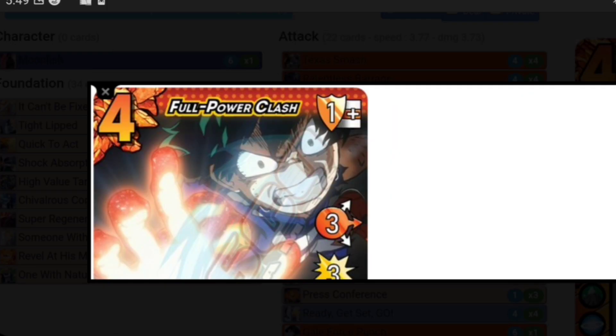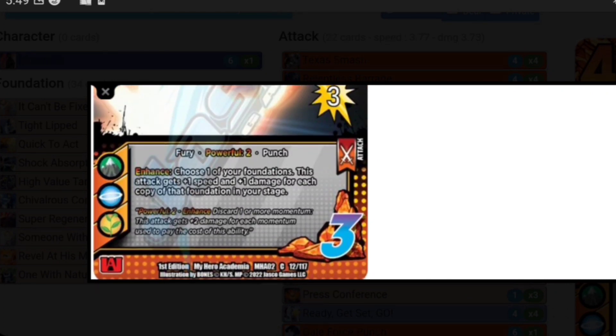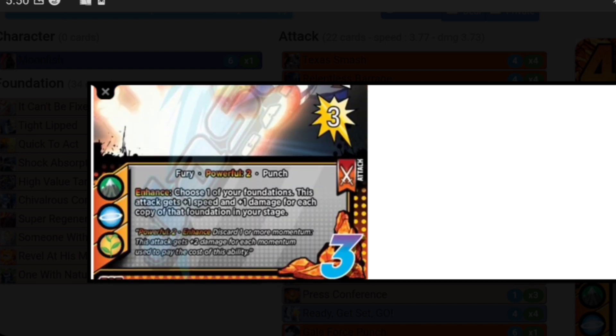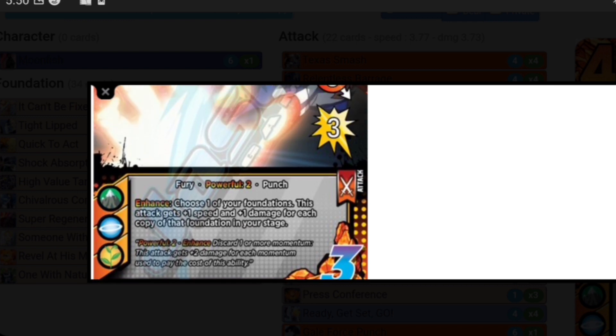Next, Full Power Clash — three damage, three speed attack, so technically a six speed. Its enhance lets you choose one of your foundations and this attack gets plus one speed and plus one damage for each copy of that foundation. So with Back Alley you can build your Tight Lips, your Can't Be Fixed, and other foundations you're stacking for that final attack turn. When you drop a Full Power Clash with Powerful, you can give it plus speed equal to the number of copies of the same name you have. Really fantastic attack, goes really well in tandem with Texas Smash — Texas Smash is the best attack in the whole deck, hands down.